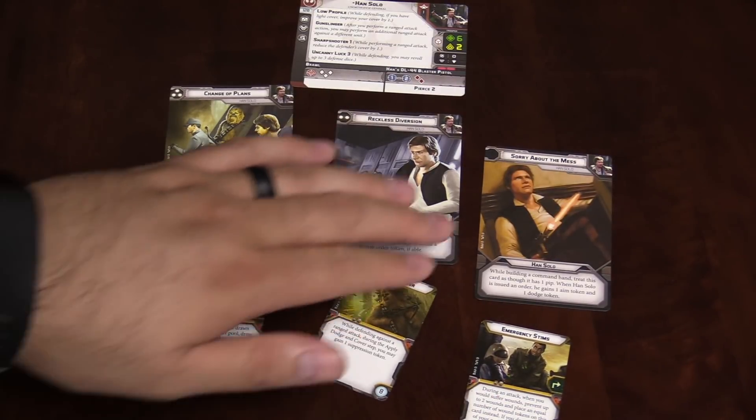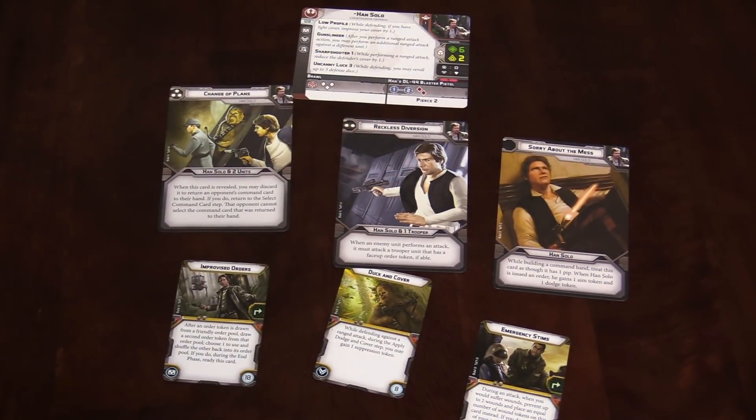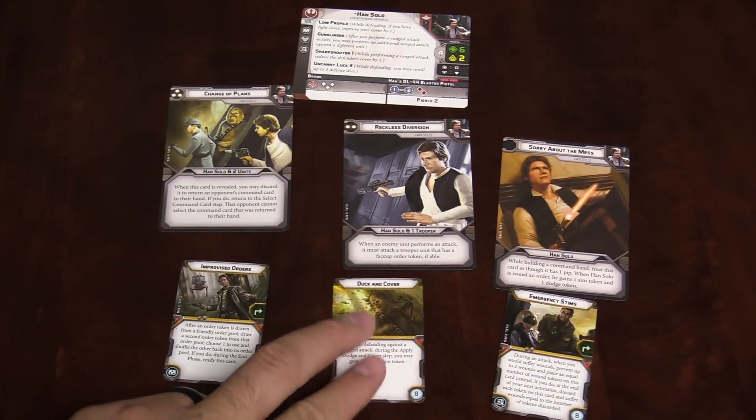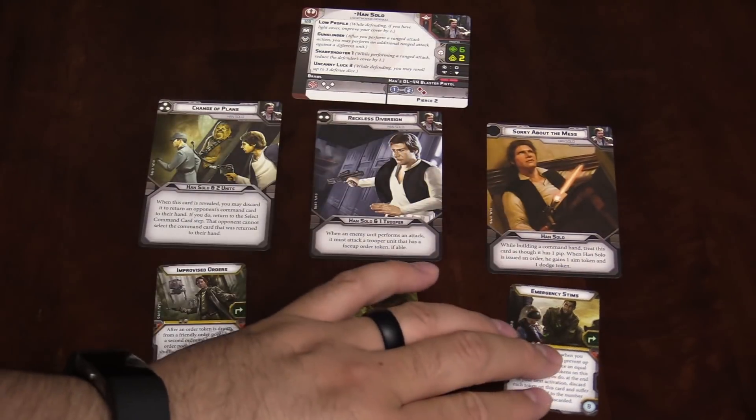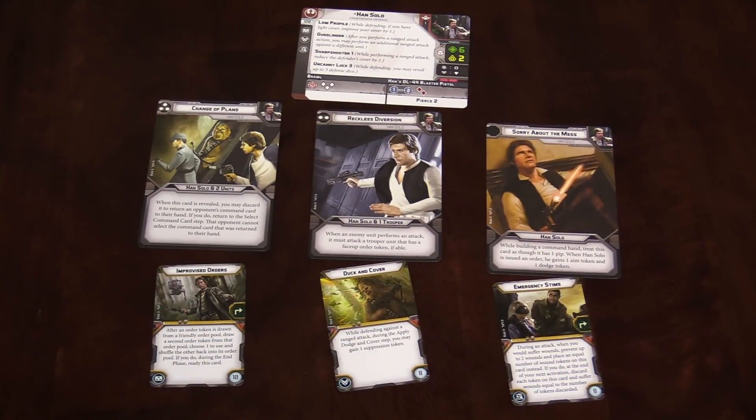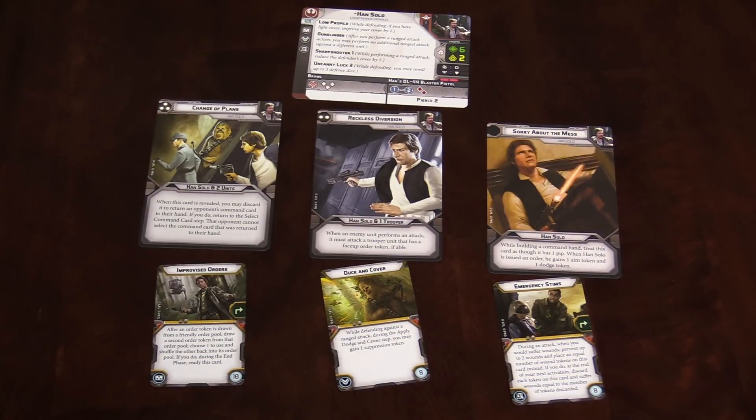Han's a pretty interesting character. One thing to bear in mind when we talk about Han is that they announced back at Gen Con the Chewbacca expansion, and Han is going to be a lot better with Chewbacca on the table. They work together. They get some abilities to protect each other — some of their things feed off each other. That's kind of how the Rebels play in general; they look out for one another a little more. So definitely keep in mind that if you take Han, there's a good chance you might have Chewbacca once he's out.